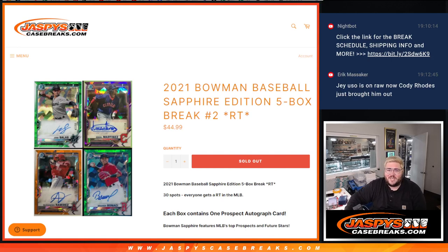What's good, y'all? Chris from JoshsCaseBreaks.com doing 2021 Bowman Baseball Sapphire Edition, five box break, random team number two. Each box has one prospect out of 30 spots. Everyone gets a random team.